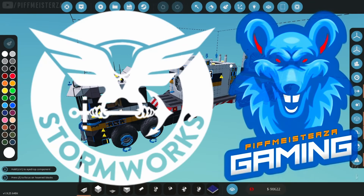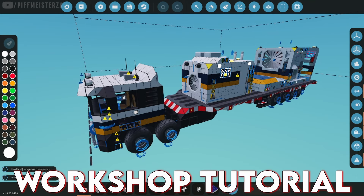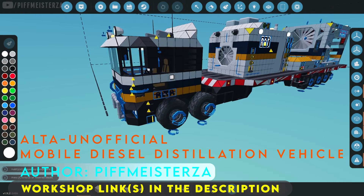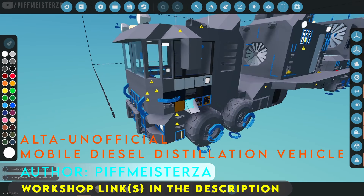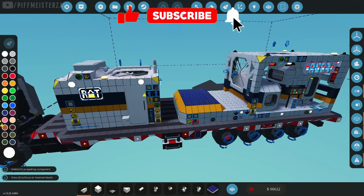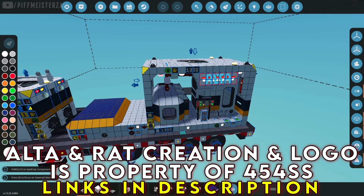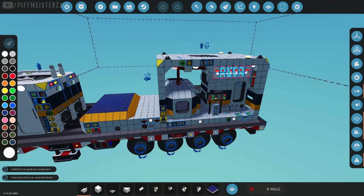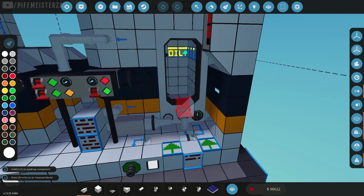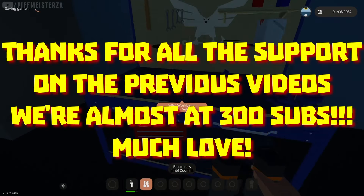Hey everybody, in today's video I'm going to showcase my little creation here. Just a little disclaimer at the beginning: this is not my original creation. This is for 454 SS — the truck for the generator. I built this from someone else's creation that did not work. In this video I'm just going to show you how to use it and how to get some diesel processed from oil. So let's get into it.